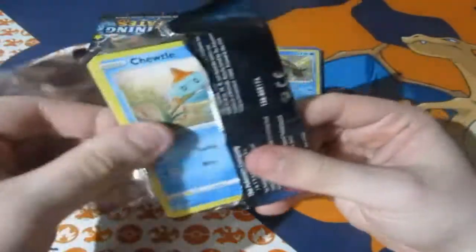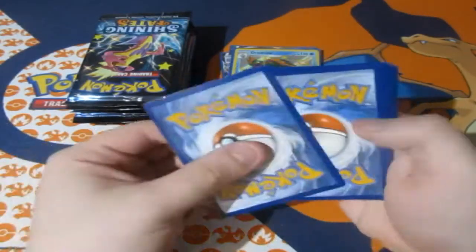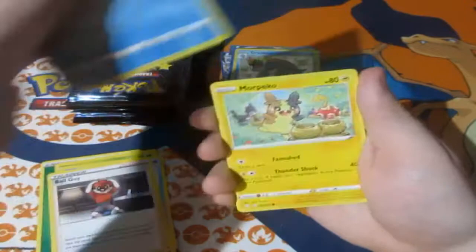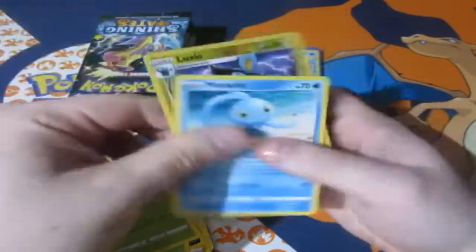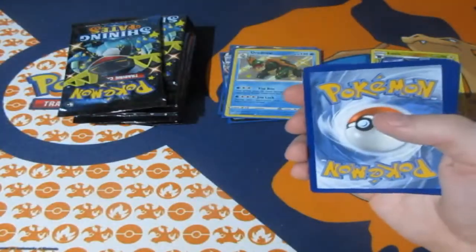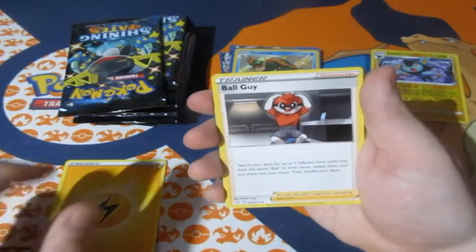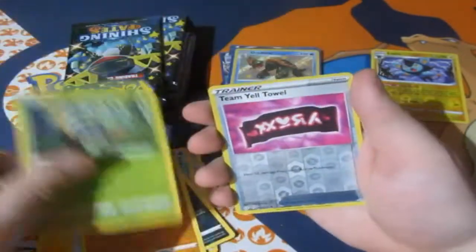My luck hasn't changed one bit, we are still going strong! All this luck could carry on into next month for January — my birthday month. Pack two: Koffing, Gossifleur, Rollout reverse, Luxio, and a Manaphy. We still haven't got that Jolteon card which I really really do want — it's one of the main cards I actually want in my collection because I love it. Ball Guy! Breezel, Shanks, Koffing, Trapinch, Rowlet, Team Yell Towel.